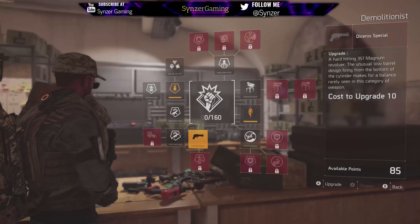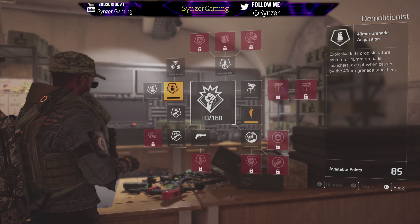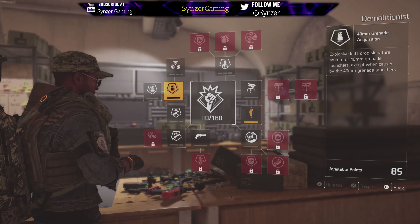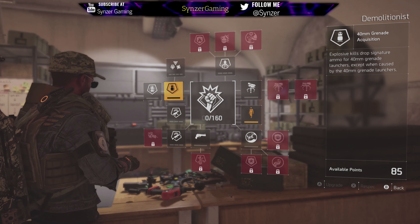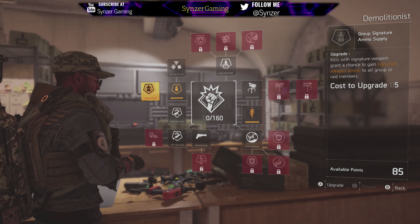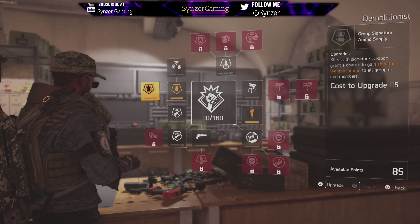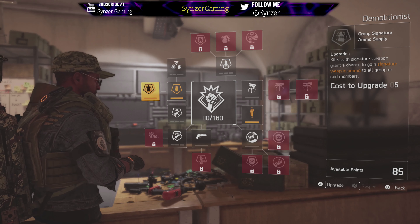The only drawback for the Demolitionist weapon is how you get the ammo. Explosive kills will drop the signature ammo, except of course when it's caused by a skill. So you have to get a grenade kill, skill kills, or if a teammate has the group signature ammo supply where when they kill with a signature weapon it drops ammo. So the only drawback is that ammo will be a little scarce.